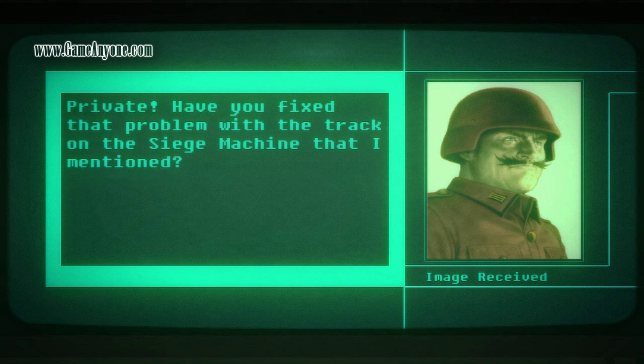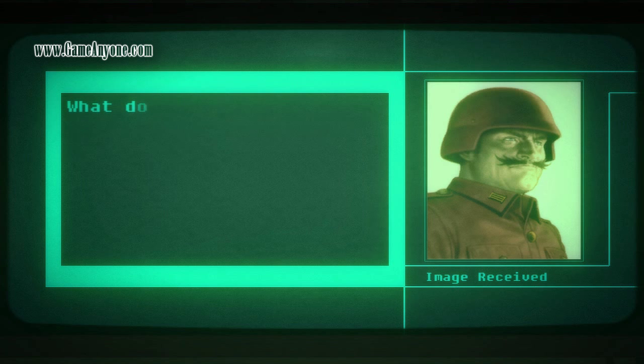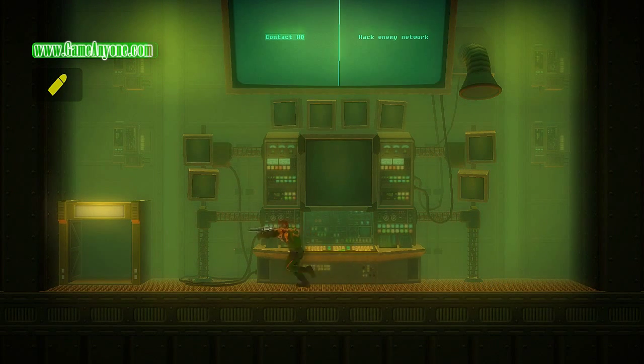In-game: 'Private, have you fixed that problem with the track on the siege machine that I mentioned — the weak link?' 'I sort of repaired it, sir.' 'What do you mean, sort of, Private?' Not a lot of useful information there, but there's a couple more comm rooms that we can get to, so no worries.